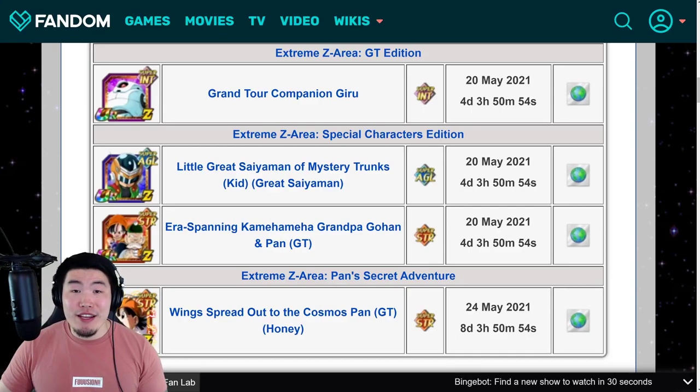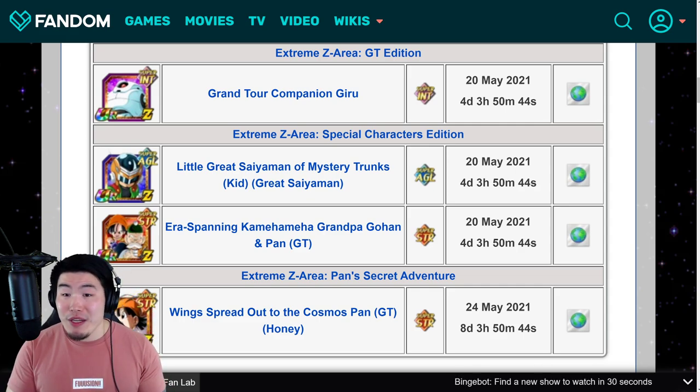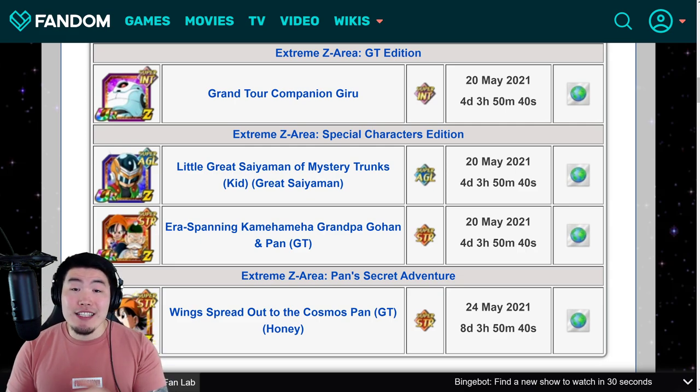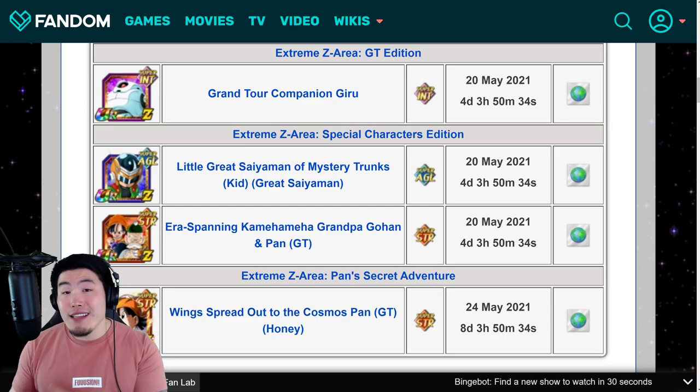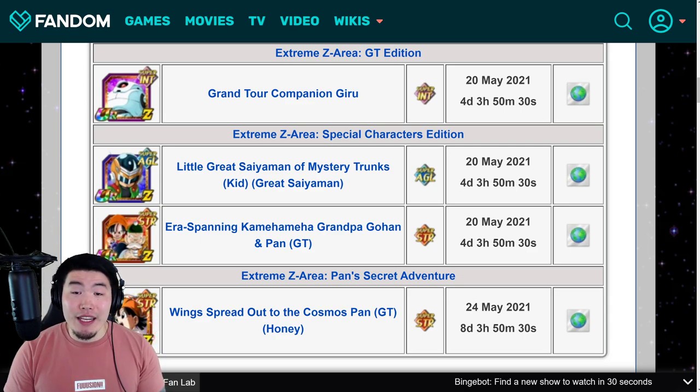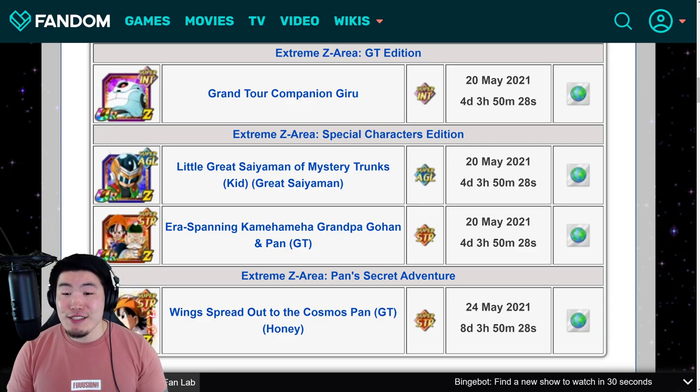Today I want to get you guys ready for four brand new Xtreme Z Awakenings dropping on the global side of the game within the next week or so, starting with the first three on May 20th — specifically the INT Giru, the AGL Kid Saiyaman, and the STR Grandpa Gohan and GT Pan — and then a few days later on May 24th, we'll also be getting the Xtreme Z Awakening for LR B Pan.